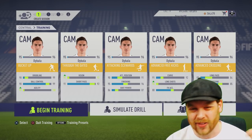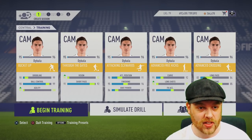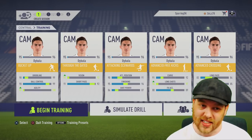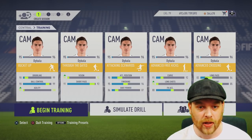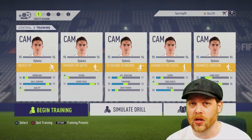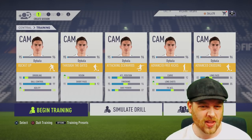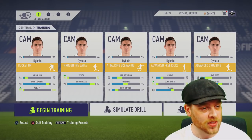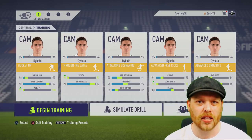The next two are at the back end — not really 100% needed, but they do have stats that increase overall. We've got Advanced Free Kicks because long shots are in there — only worth 5 stat points, but you'll find yourself a genuine free kick taker if you work on that one. The final one is Advanced Crossing: generally you won't cross a lot with your CAM, but it helps with corners and the long passing, which is only worth 4%. So those are five key strategy options: Bucket Up and Through the Gates as the two key ones, then Attacking Scenarios, Advanced Free Kicks and Advanced Crossing depending on your play style.